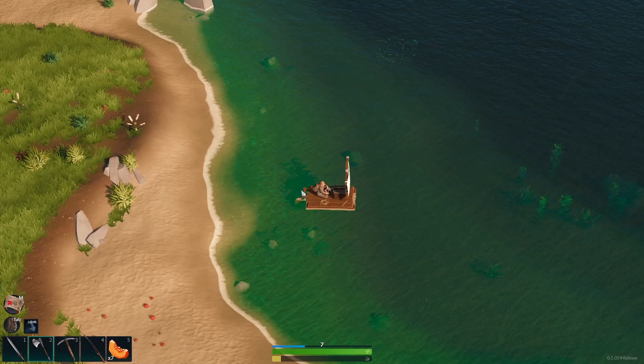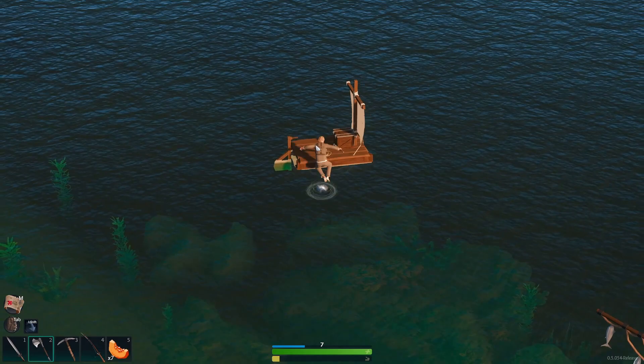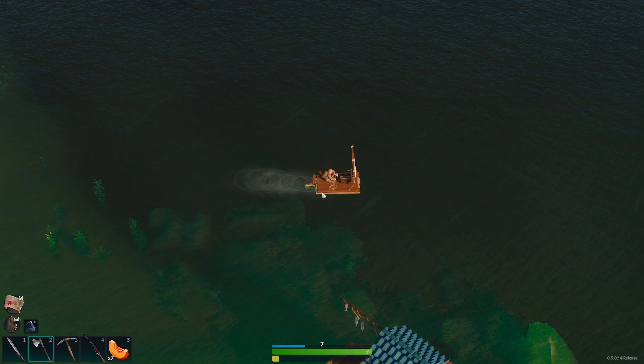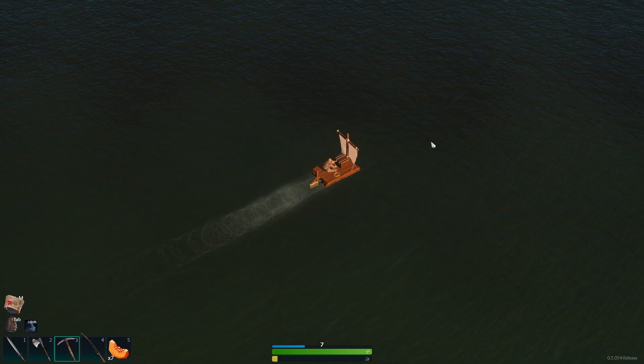So we're going to hop on the raft. We have our nice little tool utility box. How do I work this? A and D change directions, S goes backwards. Apparently the ship knocks you off. Let's set sail out into the unknown on our little raft. Very safe raft — there's no way I can fall off, right? No way.